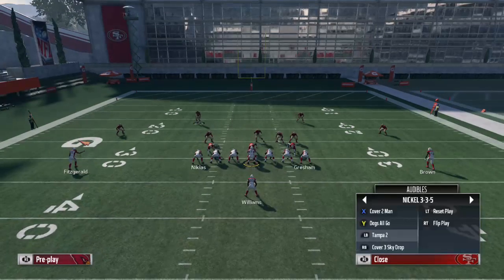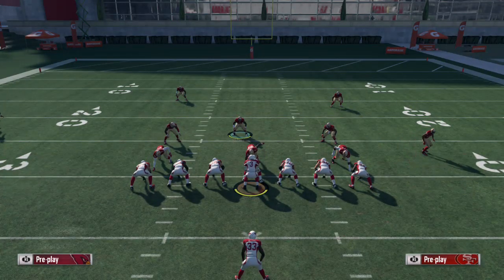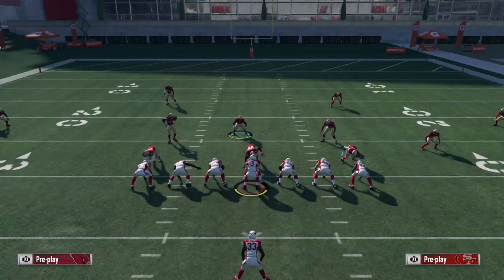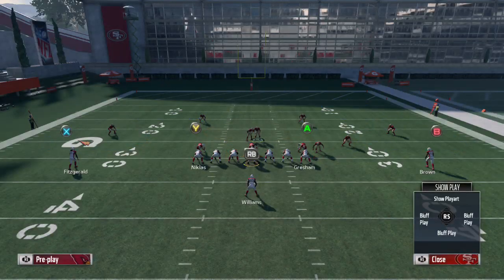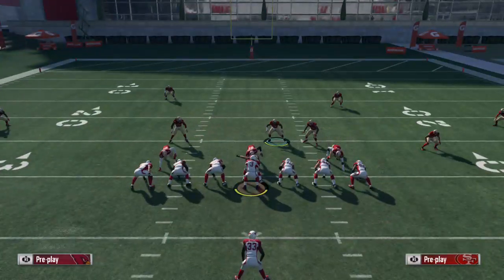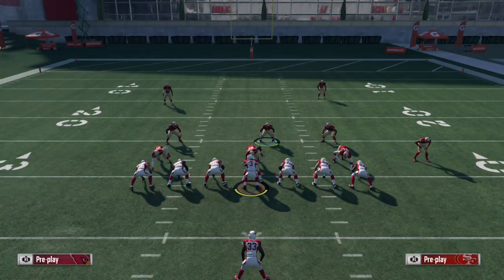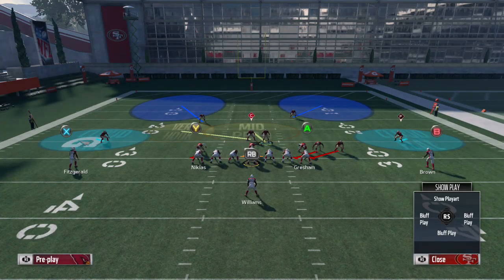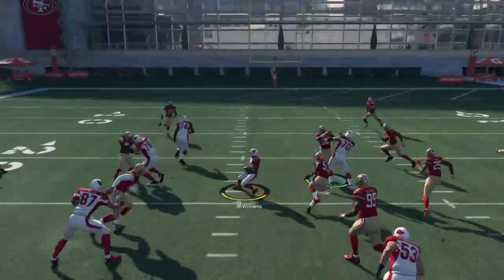Our next blitz is Tampa 2. All we're going to do is base the line, spread the line out, shift the linebackers right, and blitz the left side linebacker. Let me redo that — Tampa 2, base the line, spread line, shift linebackers right, blitz the left side linebacker. There we go, that's what it'll look like. It looks a little bit like nickel too.